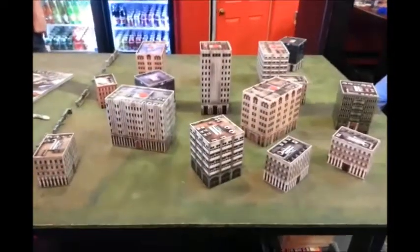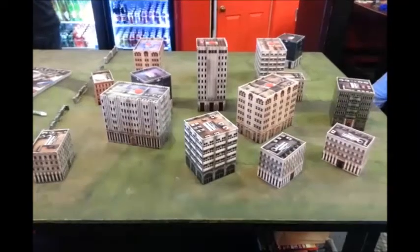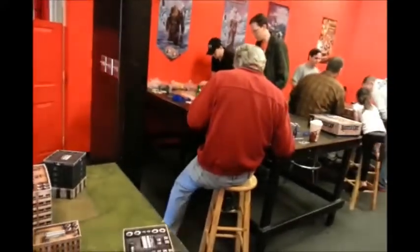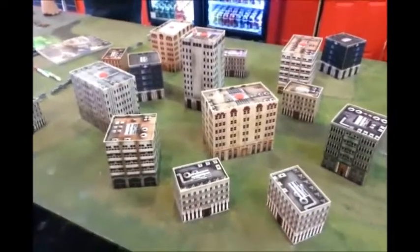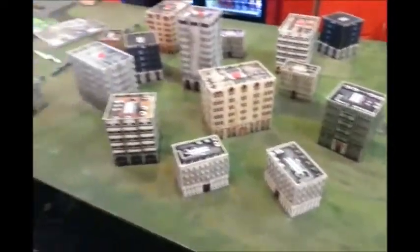We are at Gigabyte's Cafe in Atlanta, Georgia, ready for another Drop Zone Commander Battle Report. Today we're playing a four-player game. We've got Brian, Alan, William, who's working on his list right now, and my name's Cameron. The mission we're playing is called Land Grab. Each player comes in from a different corner, so we have the four corners as our starting zones.